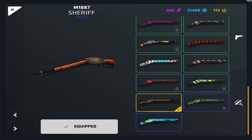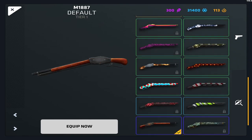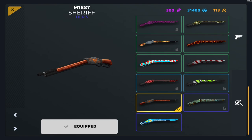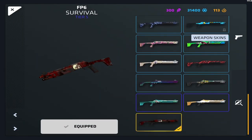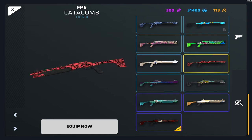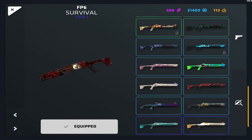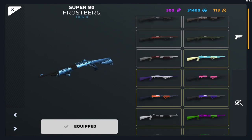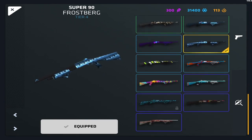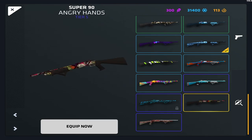For the shotgun M1, I don't really like the skins on this gun. Koi isn't bad, and Sheriff is cool because it's kind of rare. On the FP6, I'm using Survival — it really fits the shotgun, like surviving in a zombie apocalypse. That's perfect.